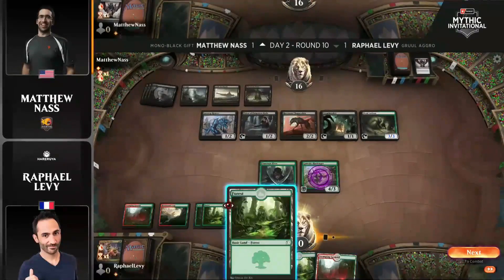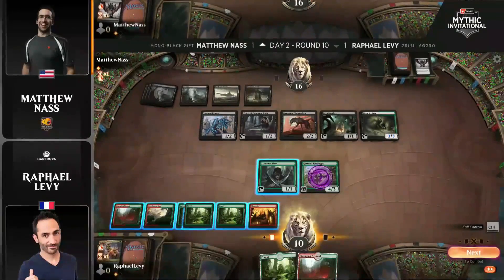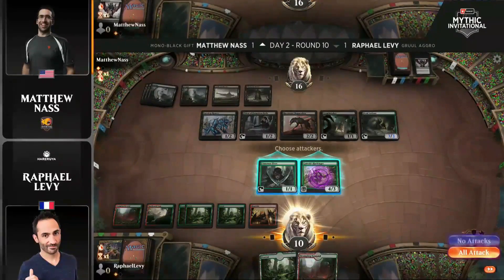He's got mana. He has nothing else. Unlike Priest of Forgotten Gods, none of these lands are going to be drawing any cards — except for the Harbinger, and only if it hits face. With this many blockers, that's not going to happen.